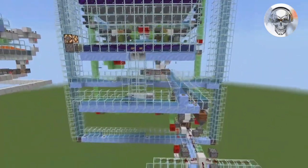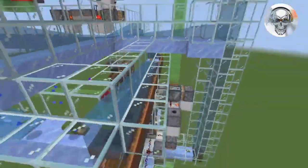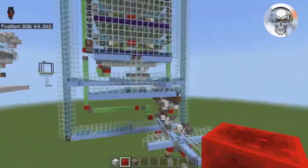The shulker boxes get distributed to their farm via these water streams right here. Then they come back to your farm in this water stream, which loads it right back up into those barrels, getting reloaded with more bone meal.